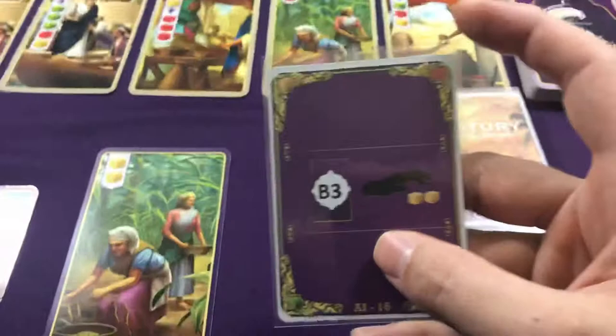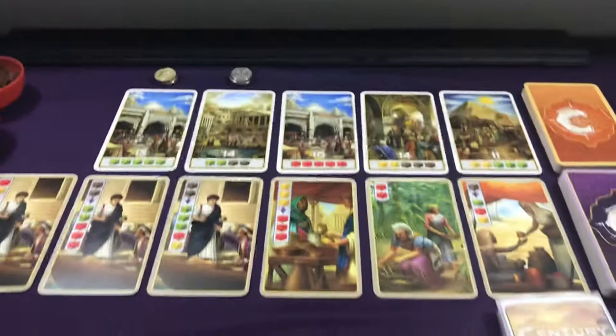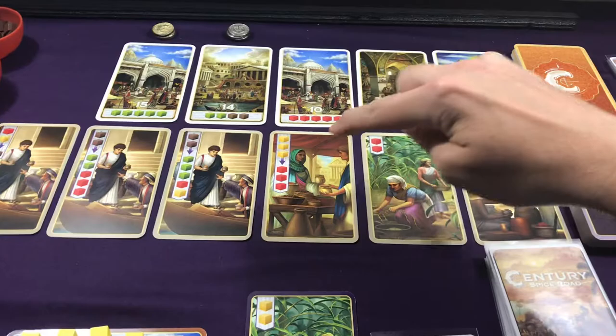Additionally, you could have an icon that looks like a purple card with a hand placing yellow cubes. Looking back at the board, the cards are labeled A1, A2, A3, A4, A5 and B1, B2, B3, B4, B5, B6.